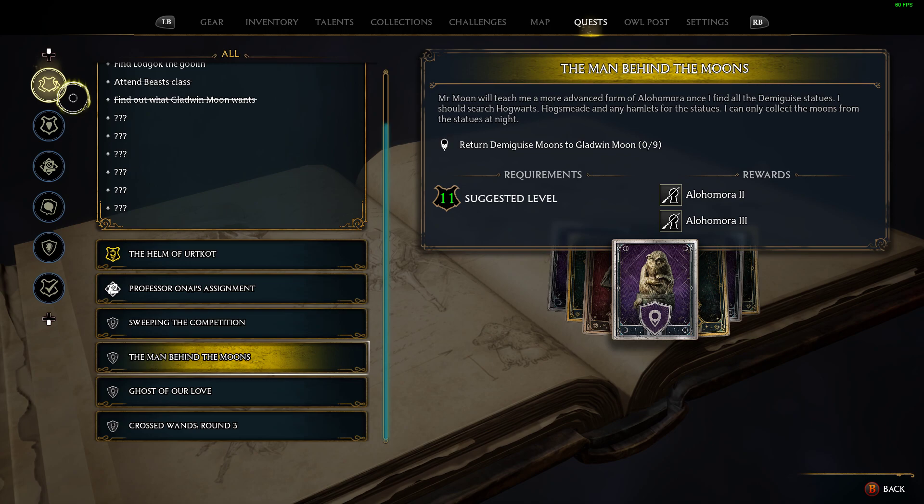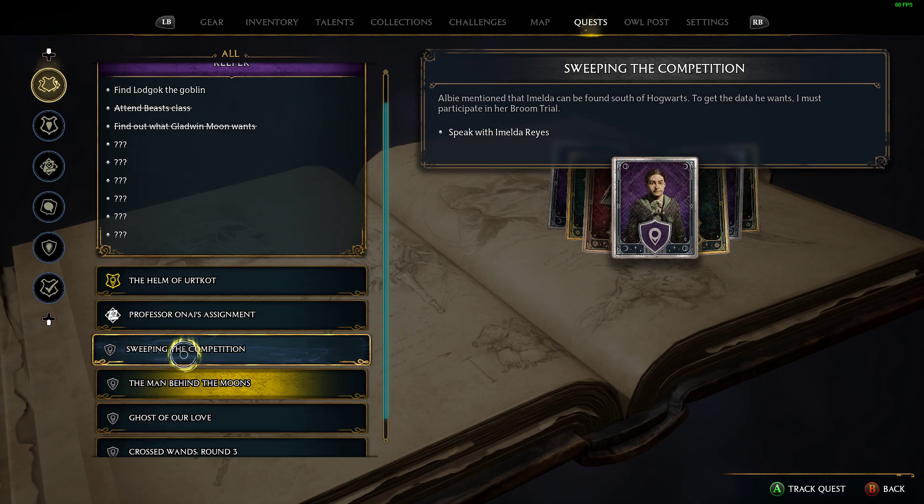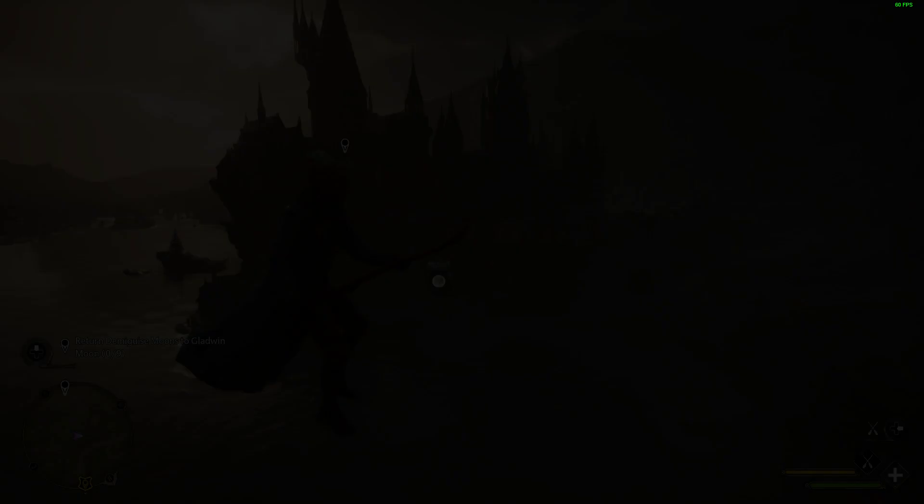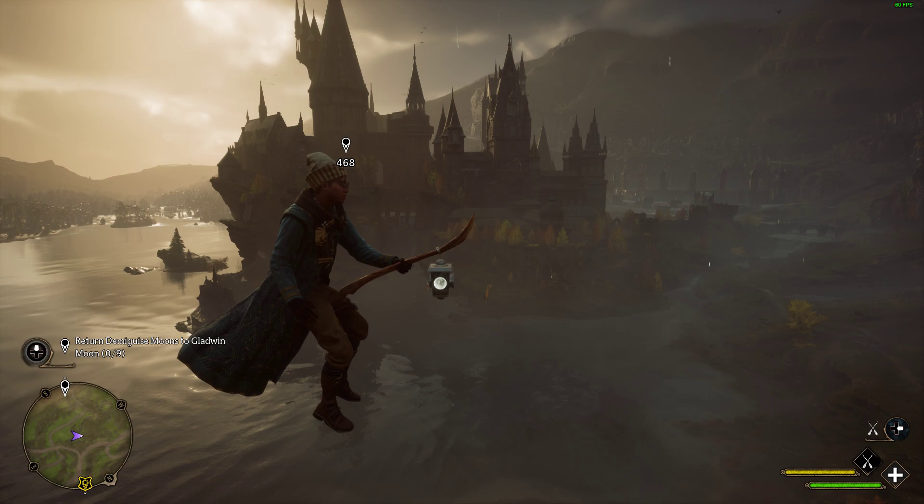What you want to be doing is every now and again, always go back into quests and have a look and see what quests, side quests, and missions you've got, and just see what the rewards are for that particular mission. Because obviously if you miss it like I did, it could be that you don't get something quite important until much later on.